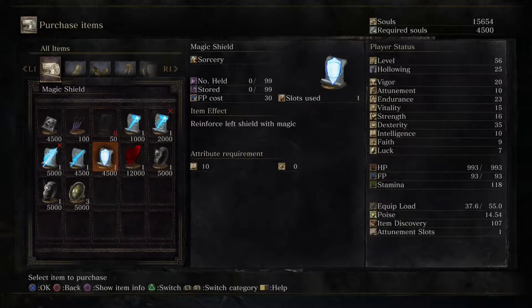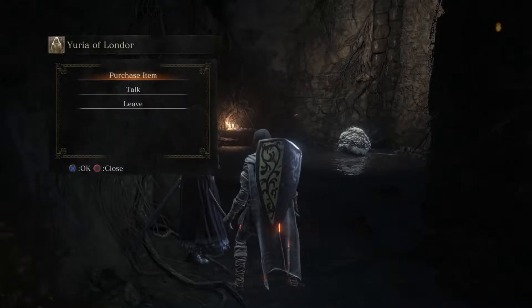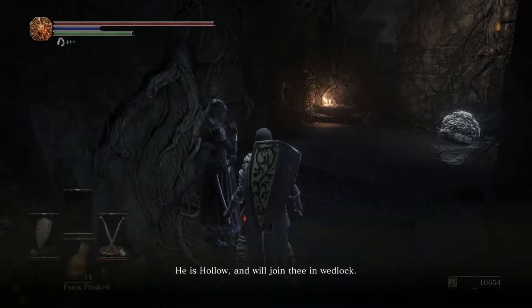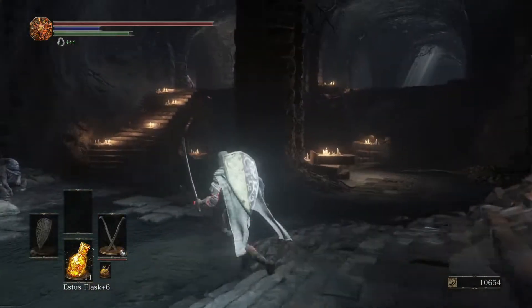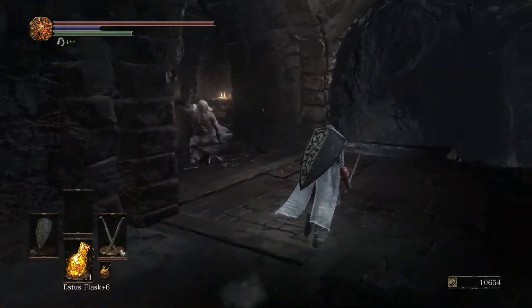We also get two rings here. One of them lets you retain human appearance while hollow — I'm going to buy this because I'm into fashion souls. Be sure to talk to Yuria — she's going to mention that Orbeck of Vinheim also wants to be the Lord of Hollows. She'll ask you to kill him, but you don't have to kill him yet — that's at the very end, right before the Soul of Cinder.